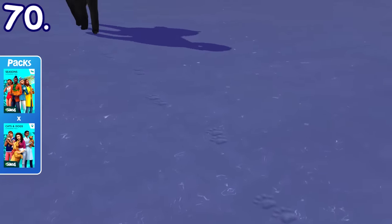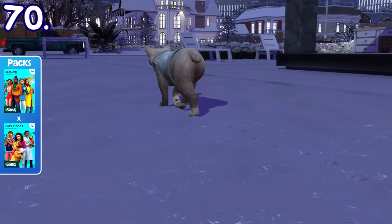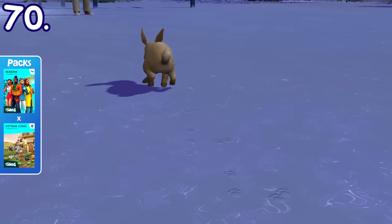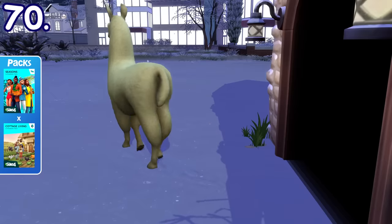Cats and dogs will create their own footprints on the snow in winter. The animals from the Cottage Living pack — like chickens, foxes, bunnies, cows, and llamas — will also create footprints on the snow.